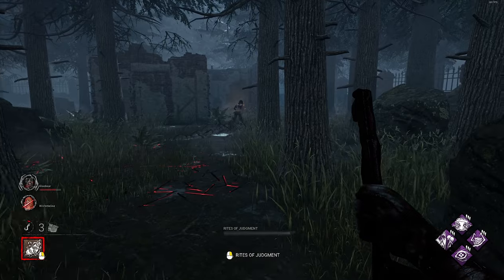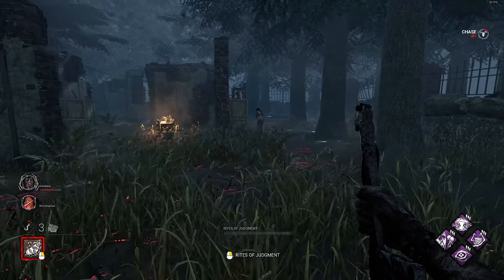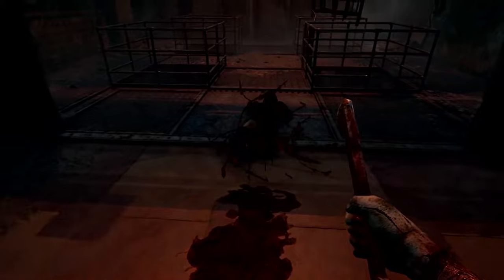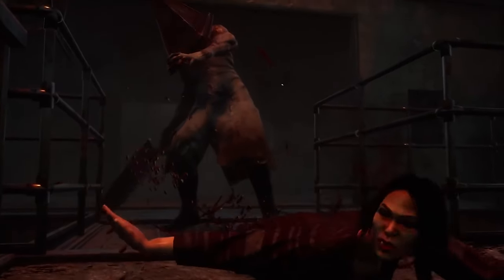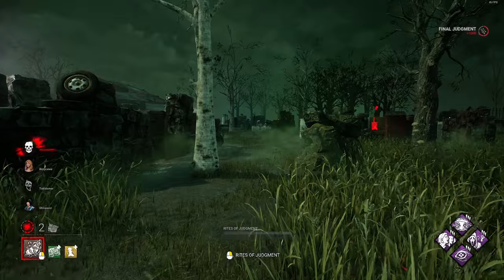The only way to remove the Torment status effect as a survivor is to either be put into a cage and uncaged, or to be somebody who uncages somebody else. And if Pyramid Head downs somebody on death hook, instead of caging he will use his Mini Mori — the Final Judgment. Survivors do need to have the Torment status effect for this to work.